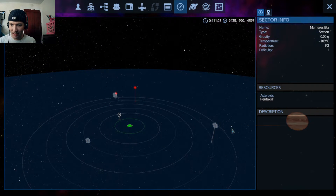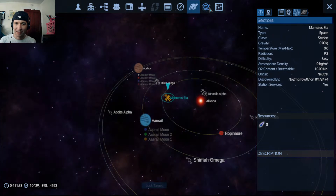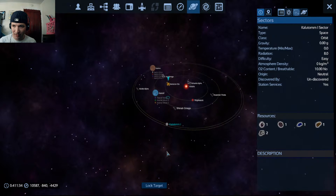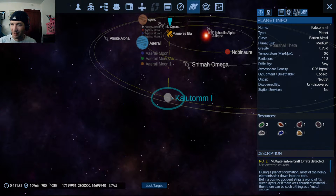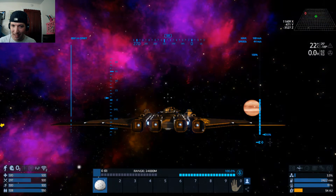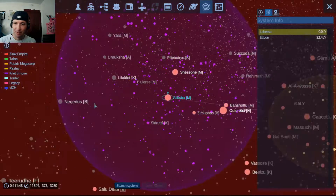What do we got? There is a resource — they have Pentaxid. And Xerac Trading Station. There are three Pentaxid things and I'm sure they are well guarded. So we're going to leave this alone — we don't necessarily need Pentaxid. There's a Restrum, Zask, copper, silicon, gold. It would be nice to get that Restrum, but no, we're not going to do that. I want to find a habitable planet, something deep in Xerac territory.